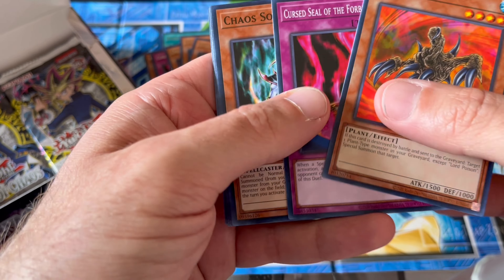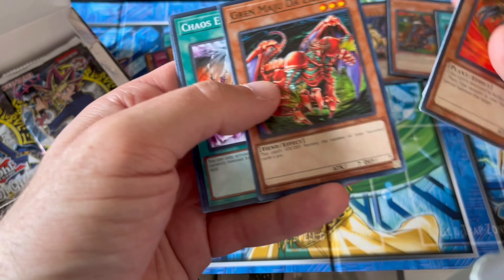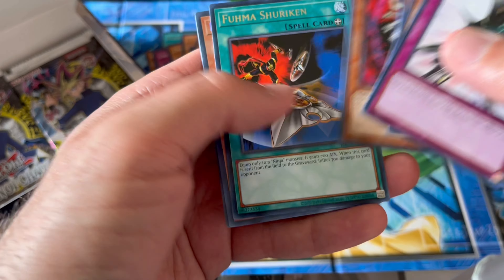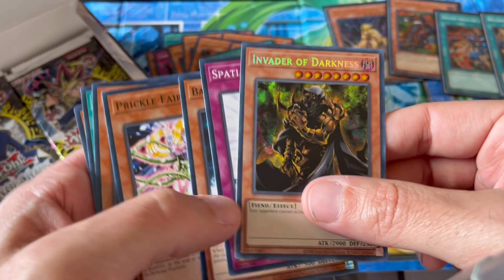Lord Poison, Kris Seal, Chaos Sorcerer, Zero Gravity, Stray Lambs. Chaos and Crimson, Blazing Impachi. I'm waiting for more foils guys — this can't be it, I think we're supposed to get more right. Spatial Collapse, Balloon Lizard, Prickle Fairy, Witch Doctor of Chaos, Fuma Shuriken and Invader of Darkness. Wow — this one's nice too guys, can you see it?